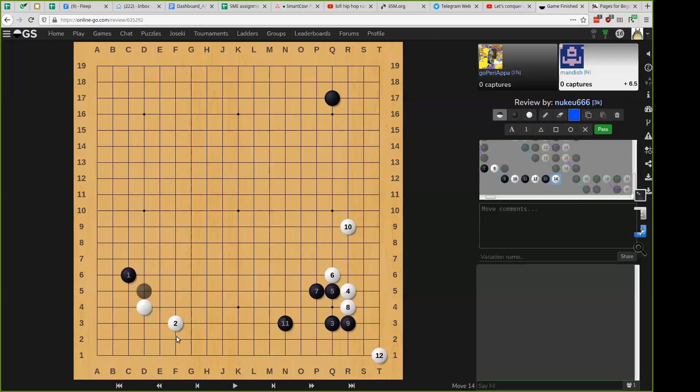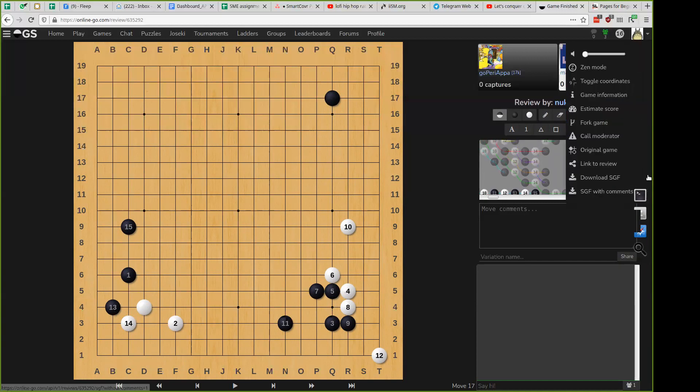And how does the 4-4 joseki work? You must have seen this one. That's the one I've seen. So white has a base and it's settled, black has a base and he's settled — so now you can go and do other stuff. You normally don't want to play away from a joseki till you are settled, unless you have some grand plan. Or unless you are AI.